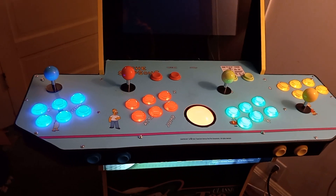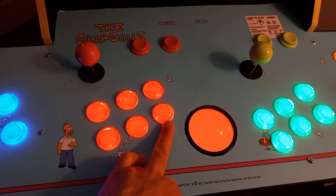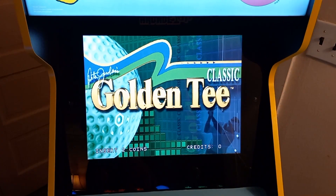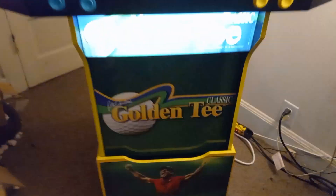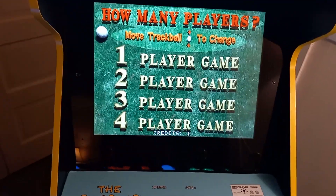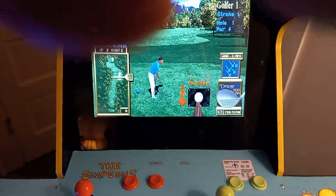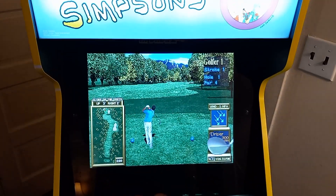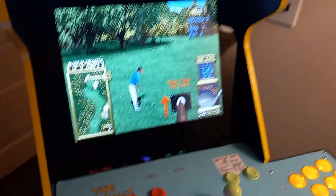Everything came out pretty well. I decided not to worry about the graphics on the deck and just drilled the buttons where I could. I got a little close to the trackball here and had to modify this button so it wouldn't hit the ball. This trackball by Retro Arcade is awesome, it works perfectly. There's Golden Tee Classic - it matches up with the marquee and the graphics down here. It's such a cool game.